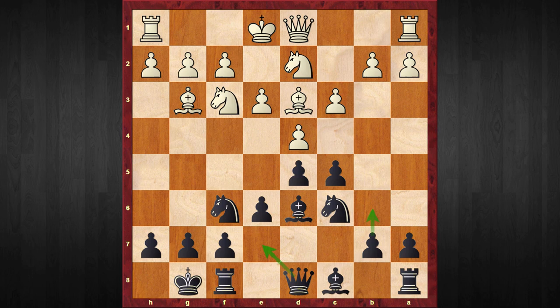Black's main choices here are b6 and queen to e7, but I'm not going to recommend either of them. Instead, I'm going to recommend a very tricky move: rook to e8. Immediately White needs to be careful and has to play the accurate move knight to e5.